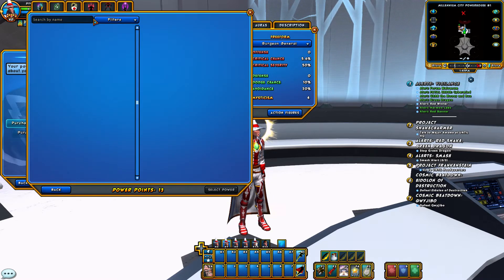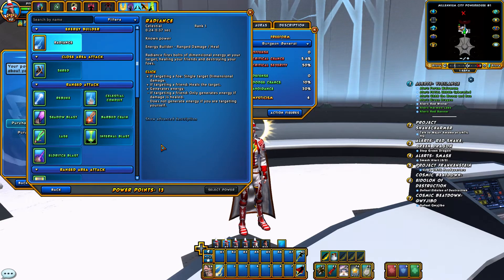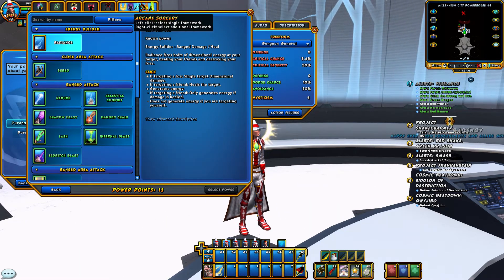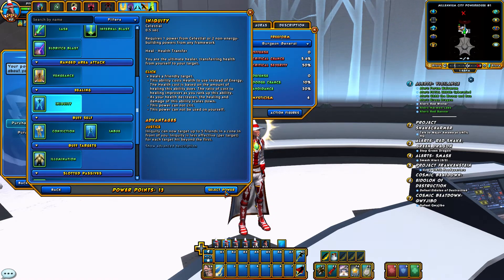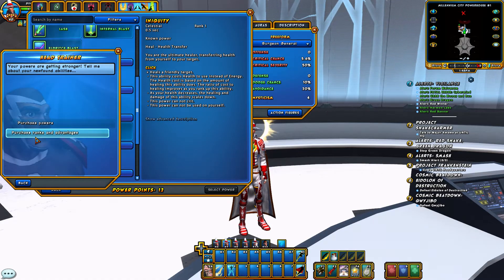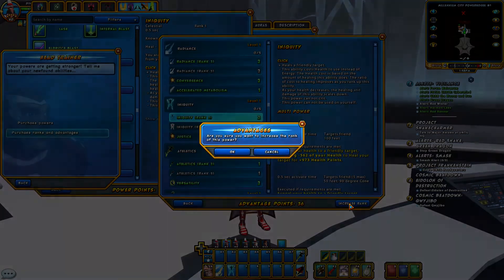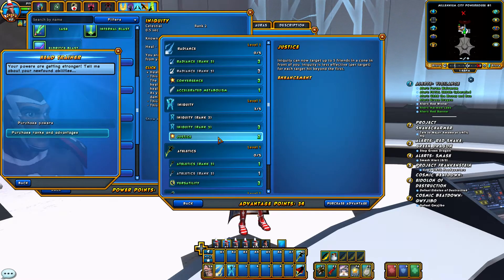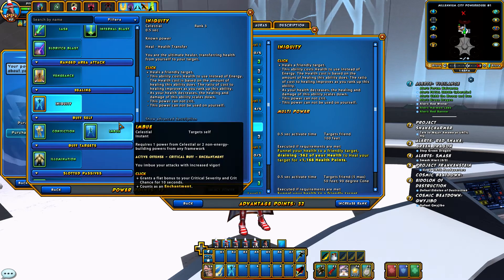Now we're going to switch to powers. You have to take an energy builder even though I rarely use it — in cosmics I almost never use them. So we're going to select Radiance off the bat because that gives us quicker access to our high-speed Celestial powers. For single target healing I use Iniquity, and right off the bat we're putting Iniquity up to rank two. With the Justice enhancement you can target three friends in a cone in front of you, but Iniquity is less effective per target for each target beyond one, so I just stick with rank three.